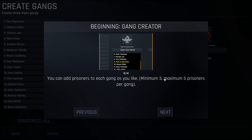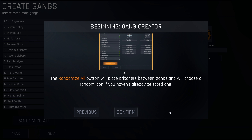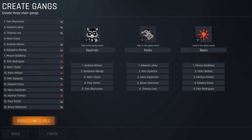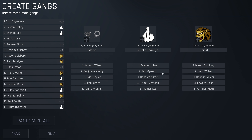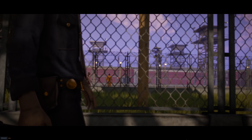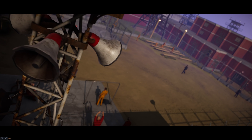In the gang creator, you choose who joins one of the three gangs available in the game. You can also name the gangs if you want — minimum of three, maximum of five per gang. We could just do a whole randomize, which is fine by me. So we've got the Mafia group, the Public Enemy Number One group, and also the Cartel. There is one guy who does not have a gang, so I'm going to take Benjamin Mendy out.